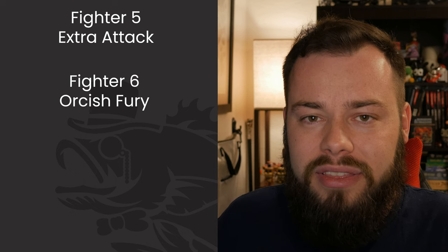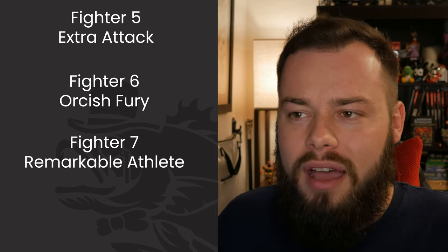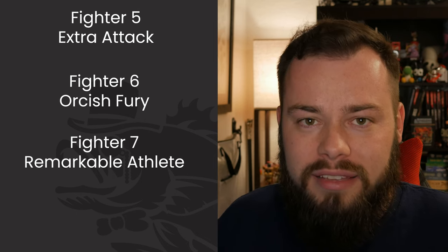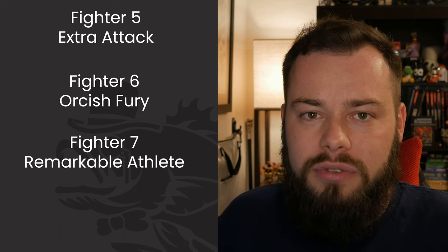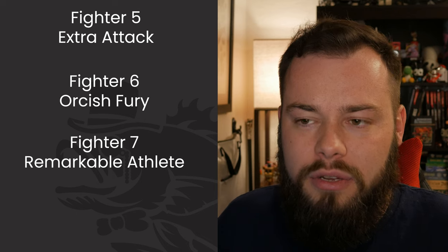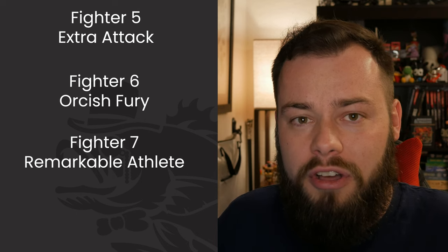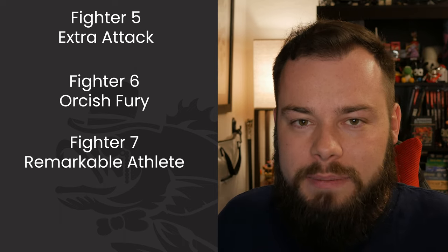At Fighter 7 we get Remarkable Athlete. One thing I kind of slept on in my ranking video is that Dex checks include initiative, so you get that bonus there as well — same as Jack of All Trades, it all falls under the same rules. We mentioned this could work with grappling or unarmed strikes, but overall it's not going to make a huge impact on this build outside of initiative, so don't expect too much.